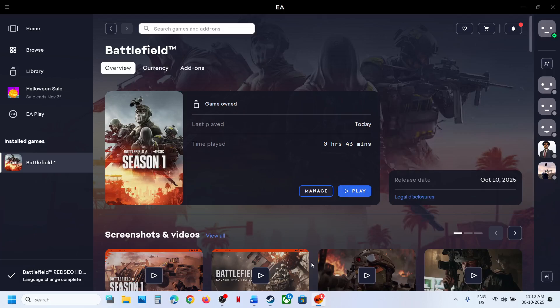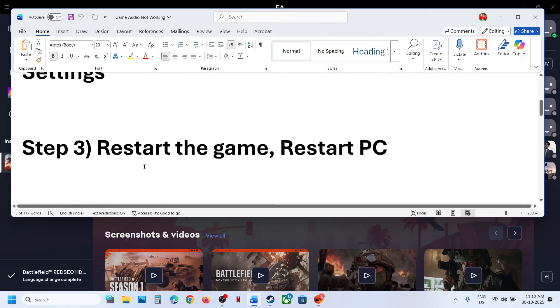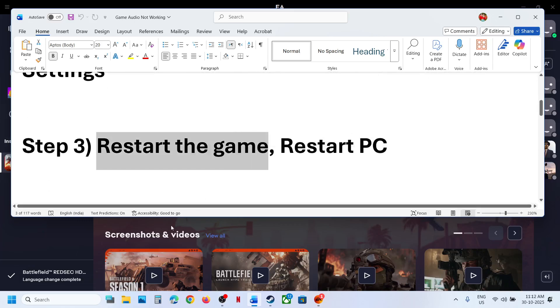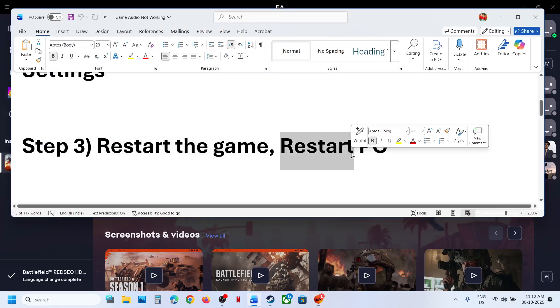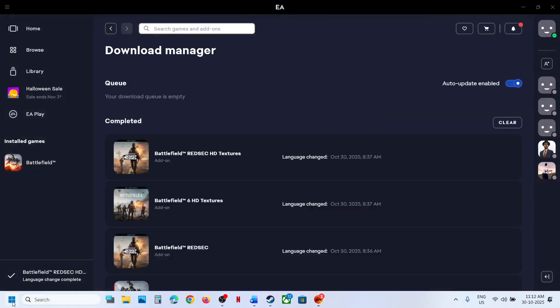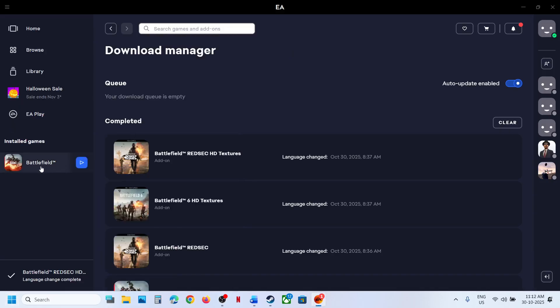If still not working, the next step is to restart the game. Close the game, restart it, and then check. Also restart your computer — restart once, and after the system restarts you can launch the game and then check.